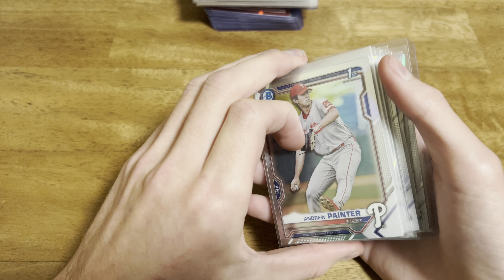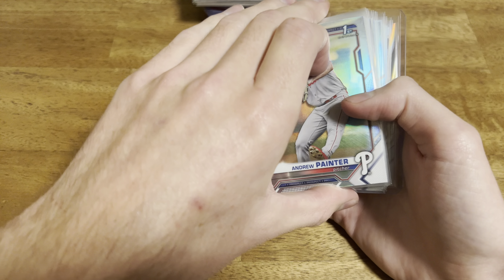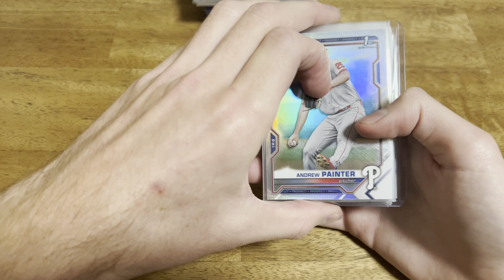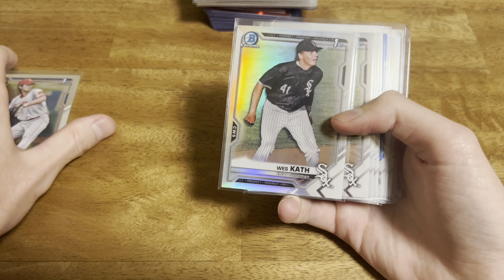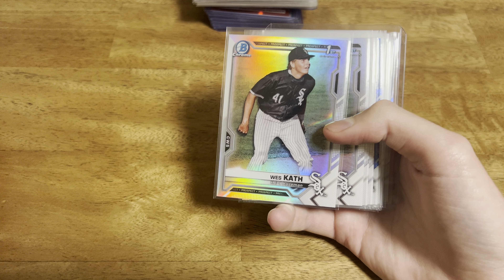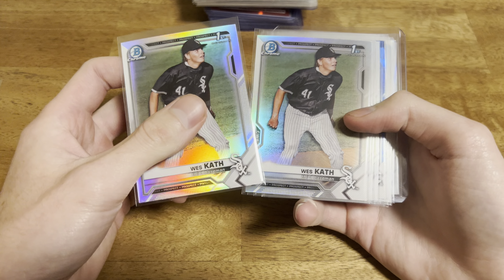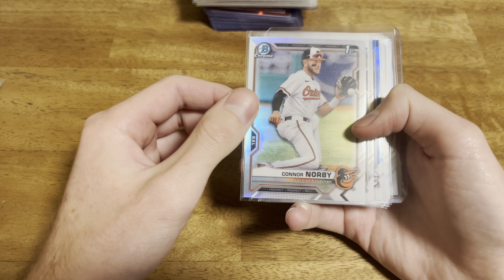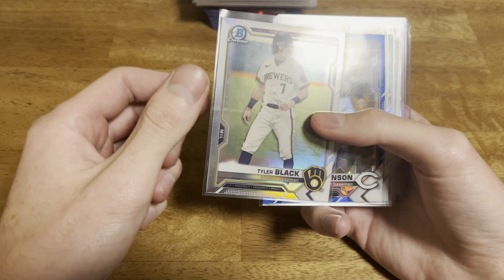This stack is all going to be first Bowmans. Again, for a quarter apiece, all these are going to be refractors or some sort of insert. So an Andrew Painter first Bowman - these are going to go in my rookie box, tuck them away, so if they make the majors I'll have them. A couple of Westcath first Bowman refractors. Connor Norby first Bowman. Tyler Black first Bowman. Again, these are just base chromes here.